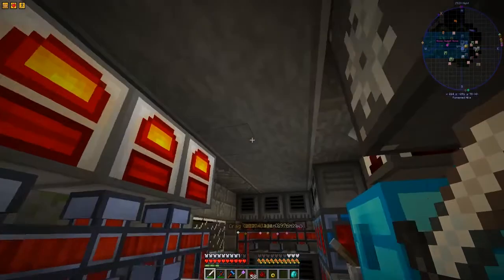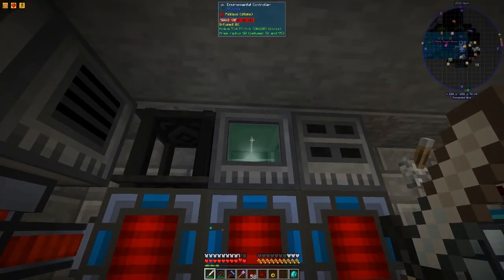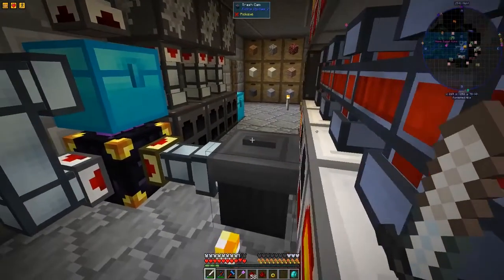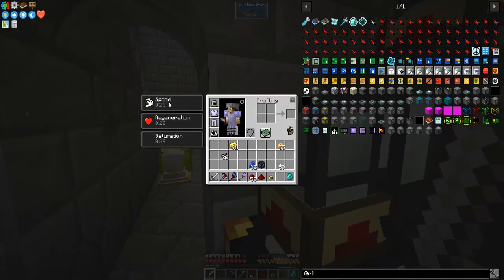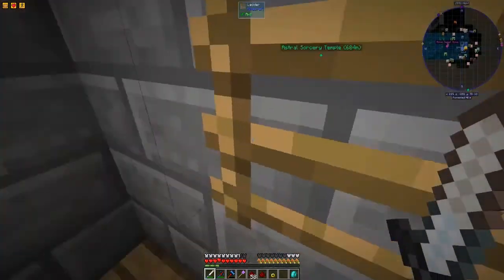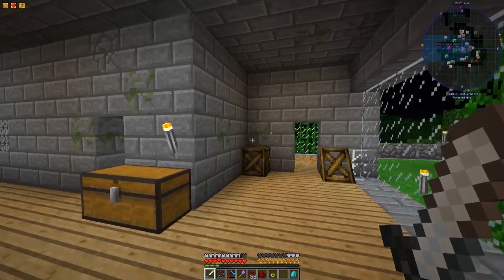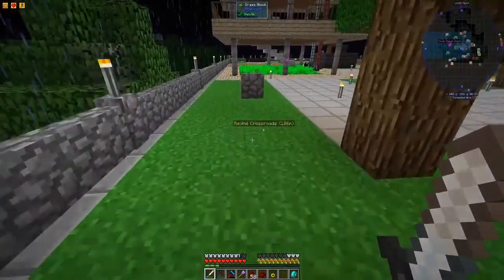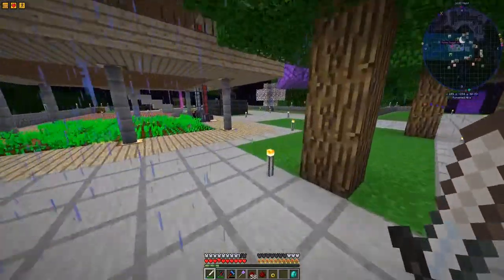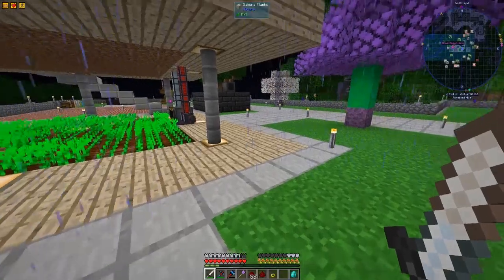It doesn't seem like it's taking too much energy to run - 714 RF per tick, yeah that's not too much at all. Let's go check out the radius. I can see the effects - speed, regeneration, and saturation. That does fill up my hunger too - that is awesome! So now when I'm at base I should be replenished back to full hunger and full health, and I have a speed bonus too. I think I'm still within the area here.